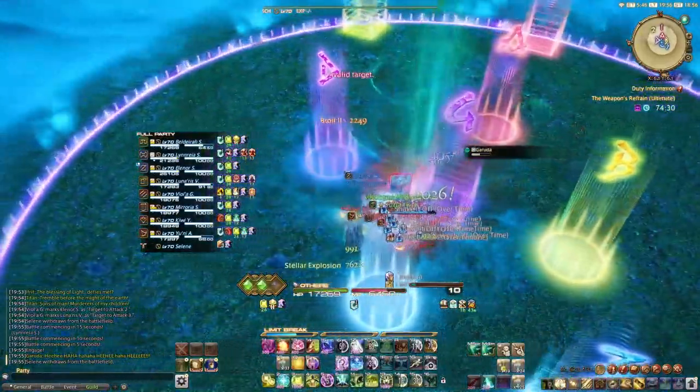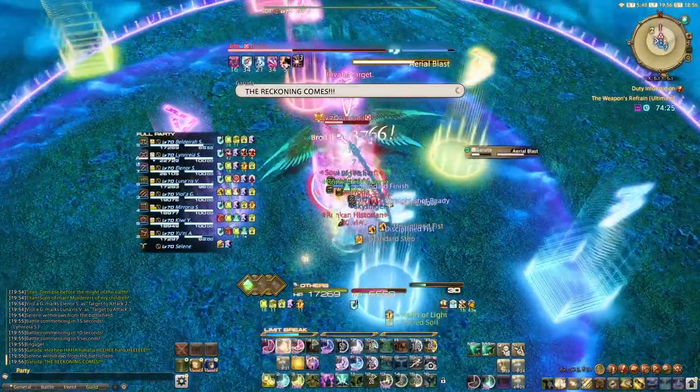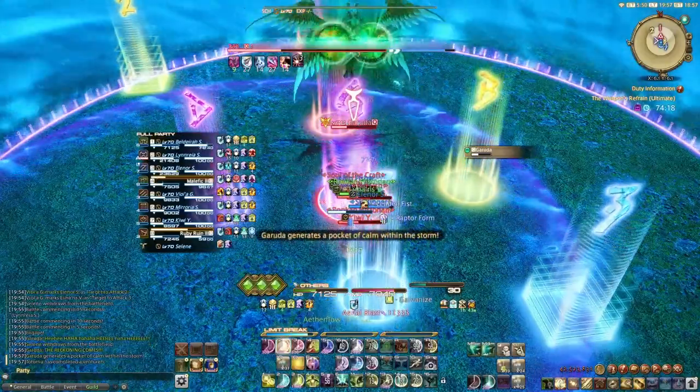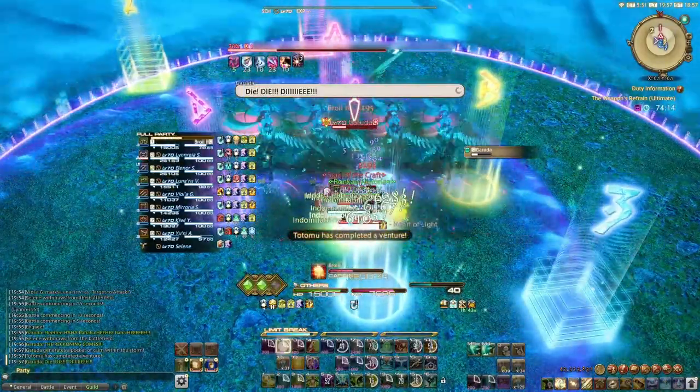As you dodge the second Feather Rain, put down your Sacred Soil in preparation for the Aerial Blast and reapply Succor if necessary. Once Garuda becomes targetable again, your second use of Aetherflow will be ready. If you don't have Aetherflow going into this, you can reapply your DoT or use Ruin 2 to double-weave Aetherflow with Sacred Soil before the blast goes off.